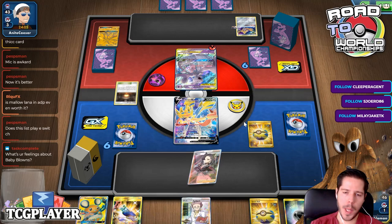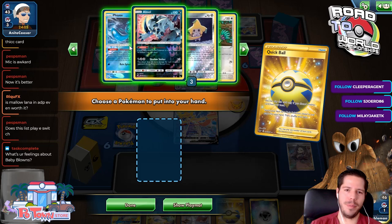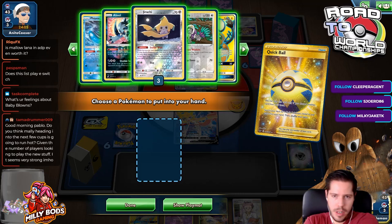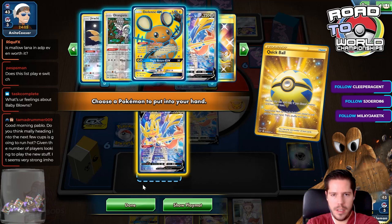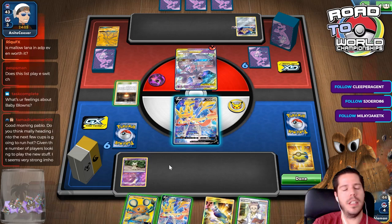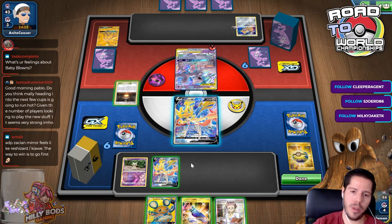I prized my Zacian V for whatever reason — that will change my game plan. I don't want Phione; I think I want another Zacian. Do you think Malamar heading into the next few cups is going to run hot? Given players looking to play the new stuff, it seems very strong. I think Malamar has a lot going for it — it's a very accessible, powerful deck, and it just got a huge consistency boost with Professor's Research and Quick Ball. So yes, Malamar heading into the next cups is going to be really, really good.